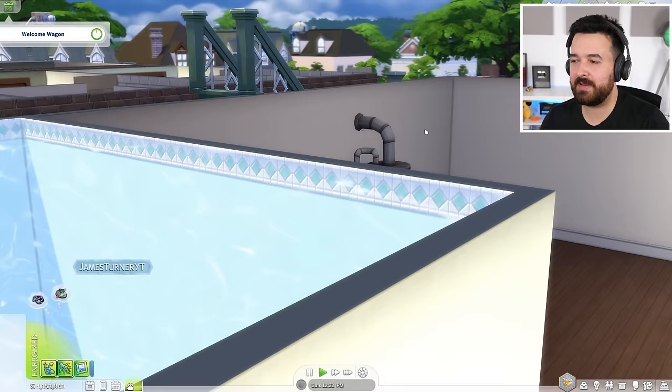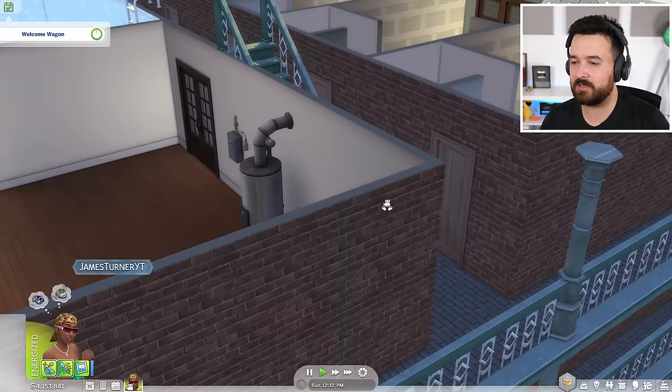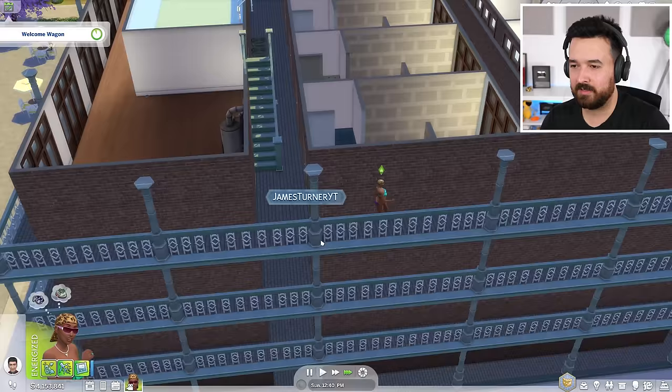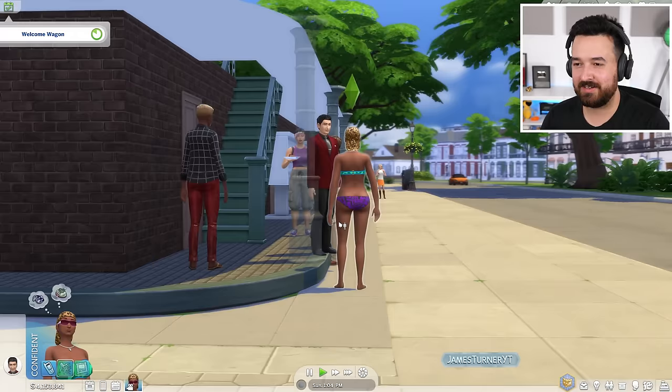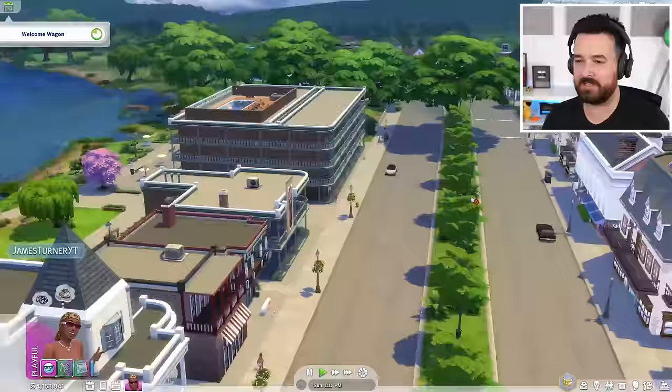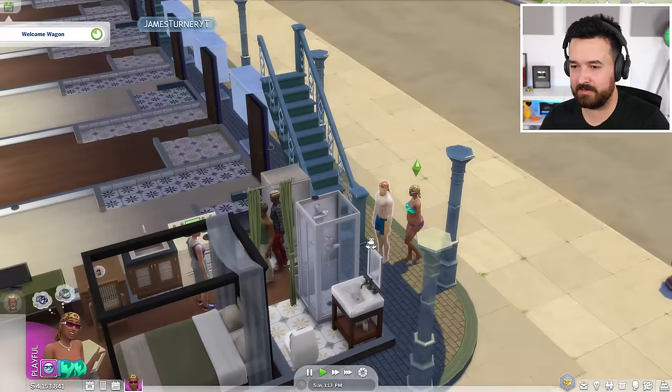Hey guys, I gotta come downstairs. I'm coming — oh wait, I guess I'm not. Sorry, I'm coming down. Hey guys, sorry about that — I was just up on the rooftop pool. Welcome to the world's apartment — that's right, everybody in the game lives here. I mean, the entire Sim land. Neighbors are invited in. Yeah, we can go to the rooftop if you guys want. I'm going to say hi to everyone. Hey Bella, how are you guys liking the new building?